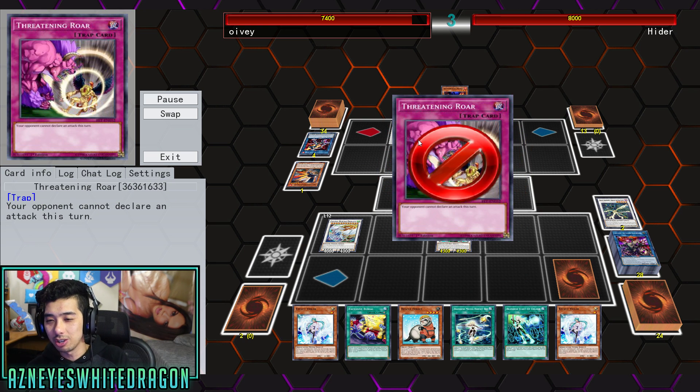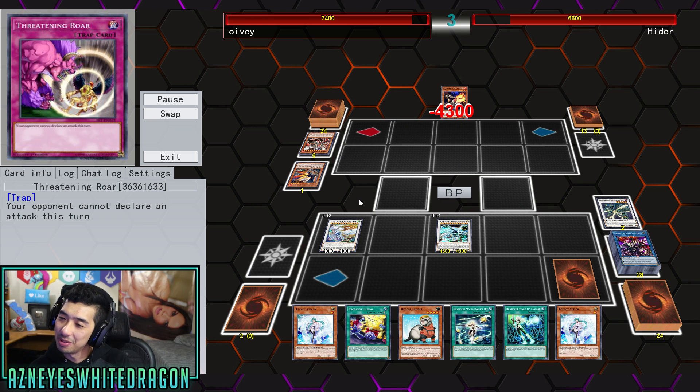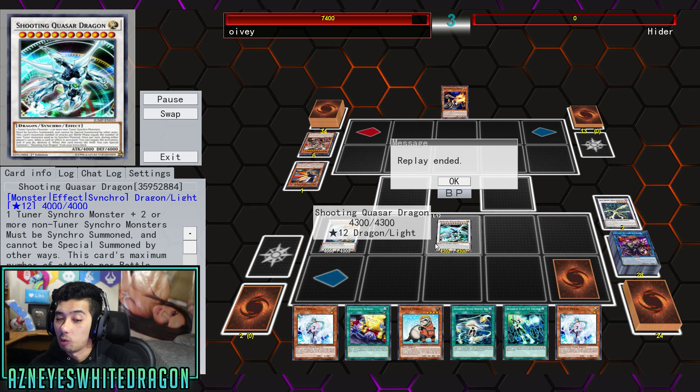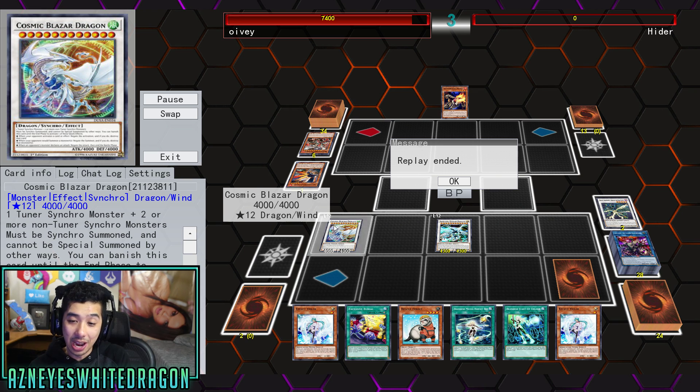Because who runs Threatening Roar in 2019 unless you play some variant of Final Countdown? But that's gonna go ahead and be a game. So great job — you built a very cool and innovative combo. I haven't seen a two-card quasar or blazer-quasar before, but it's the same requirements anyways — just making that variety with two cards to make these really powerful boards, and it's like any warriors pretty much.